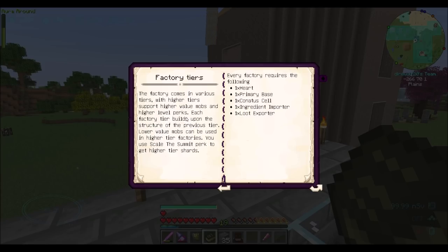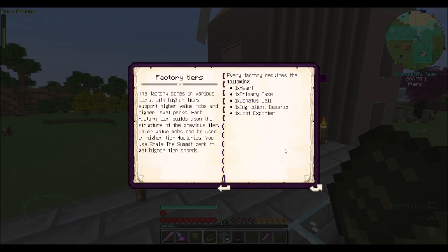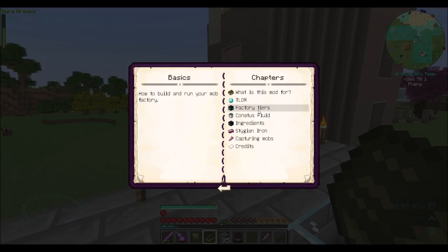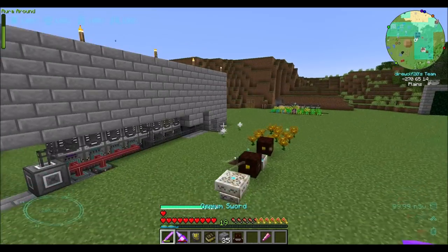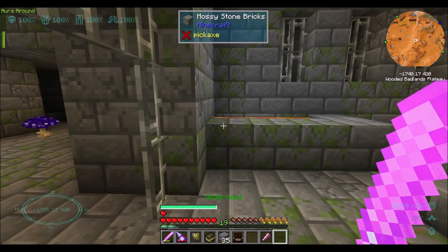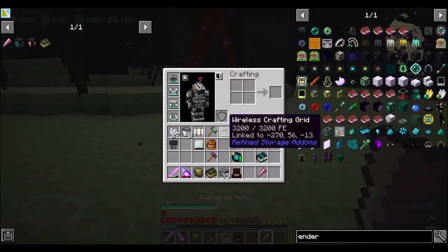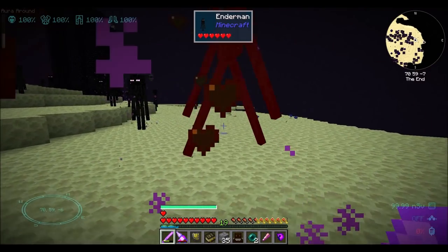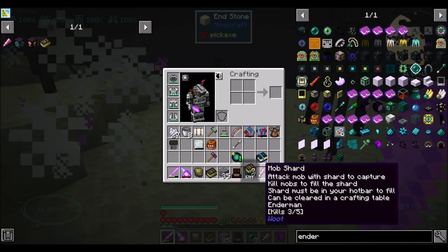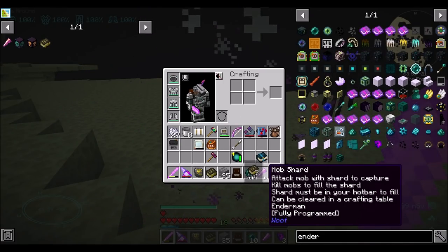Here's the Tier 2 factory that I'm working towards — but how do I know which mobs can be spawned at different factory tiers? Will I know once I capture the mob? You want to pop to the End and just start with Endermen? Because why not — end portal. So we're going to go murder some Endermen — they deserve it. I believe you hit the Enderman to attune it, and now we have to kill five of them, and it has to be in your hotbar. Kills one out of five, three out of five, and five out of five — fully programmed. Perfect.